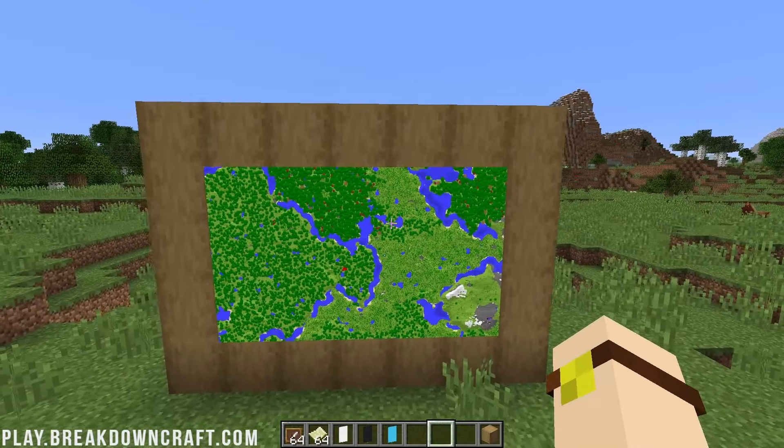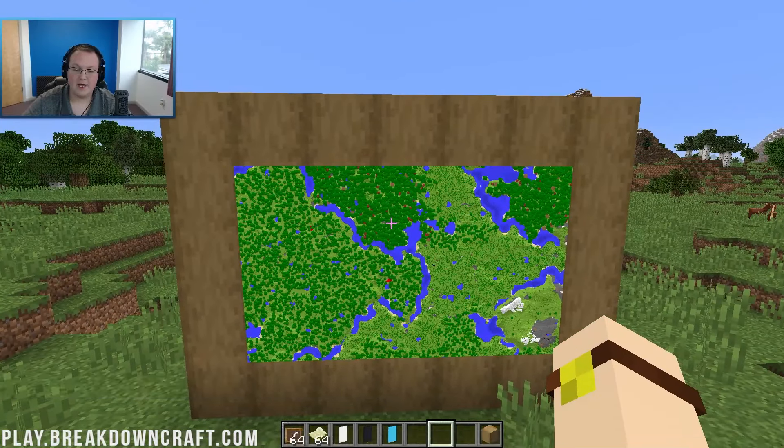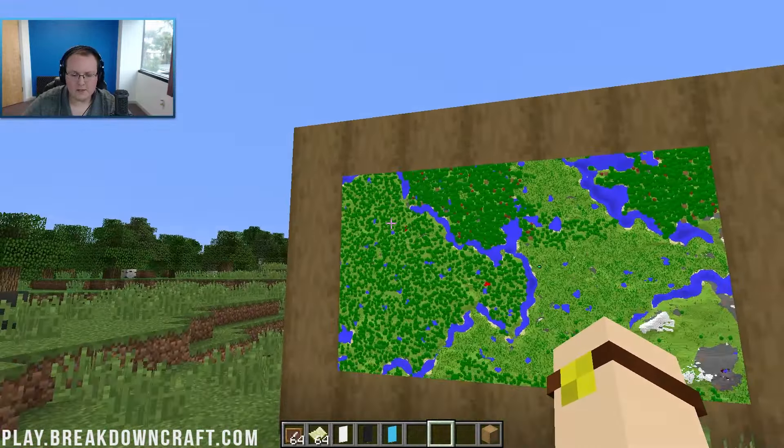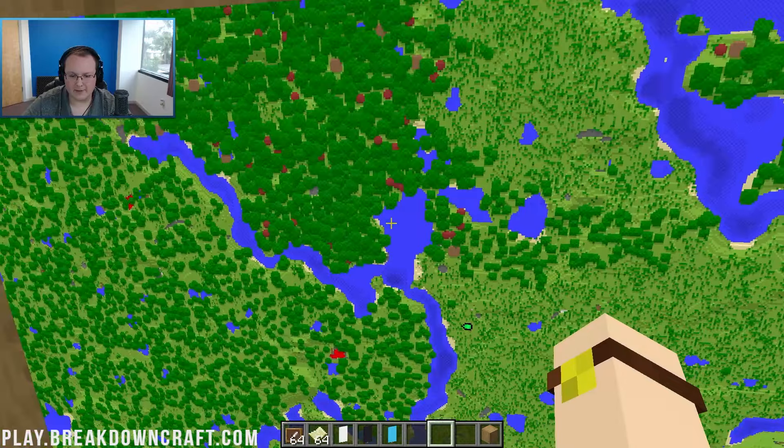So there we have it — a fully completed map wall. Go ahead and bring back the face cam there. Fully completed map wall, looking good. Now what if you wanted to add a spawn banner? Right here is our spawn map.